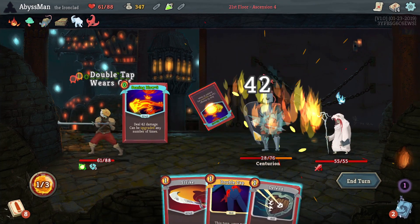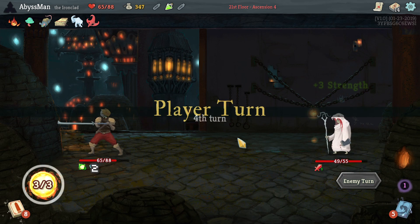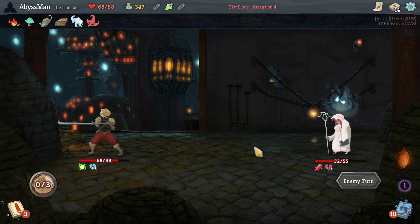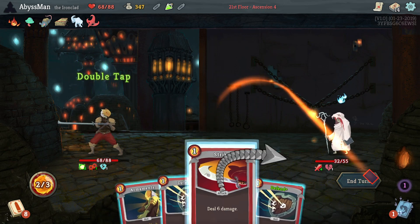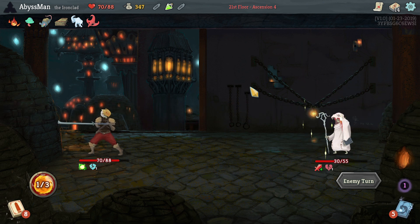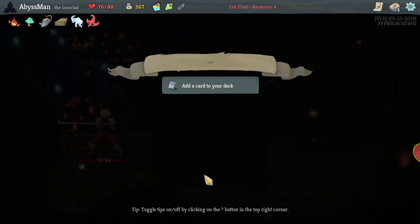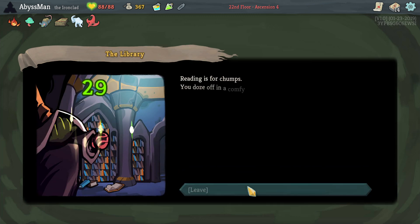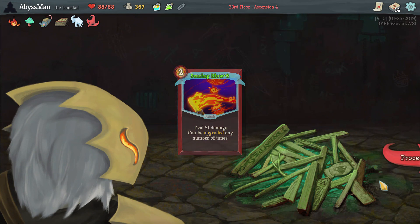Lovely — get out of here! Lovely, get out of here! I don't know — like a revival spell for the Centurion means you just have to take down the Mystic first. I don't want to fill up my deck too much, although I have been filling it up a little bit despite saying that.